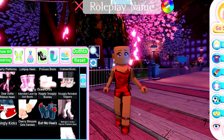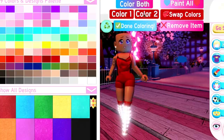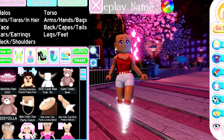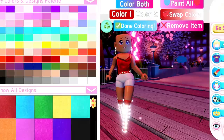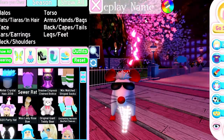Then head over to Heels and put on the Midnight Pop Star heels in any color that you want. After that, go to Accessories and put on your rat outfit — the sewer rat outfit that you got from the New Year's event. Put on the sewer rat outfit, and this is the first part of becoming invisible — you can already be partially invisible at this point.